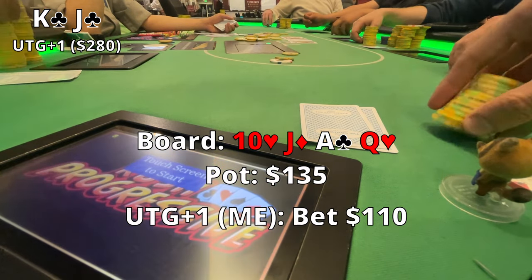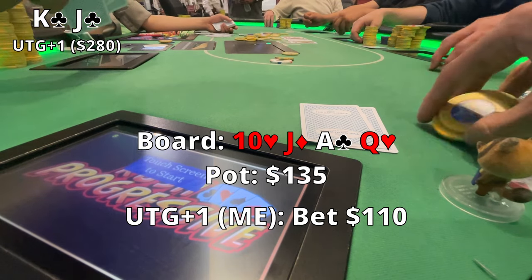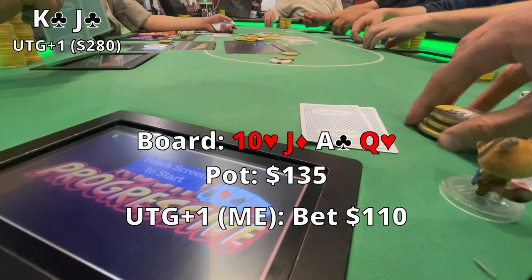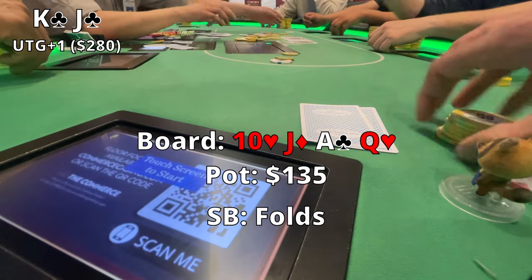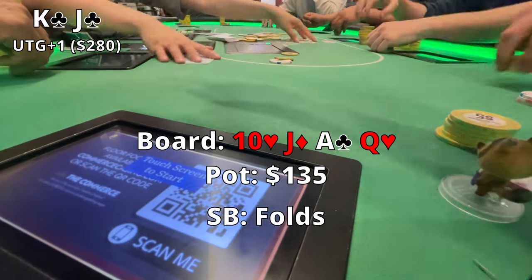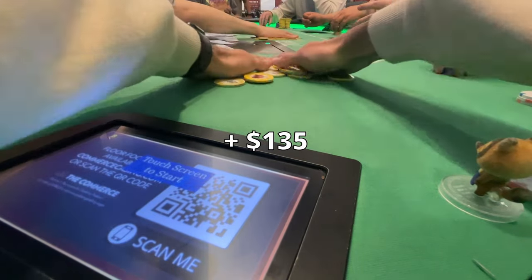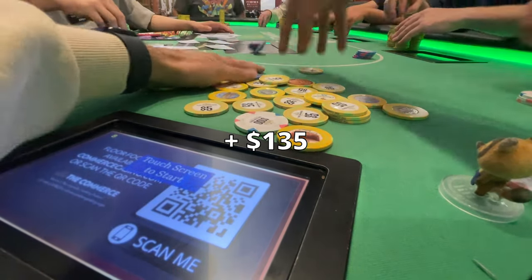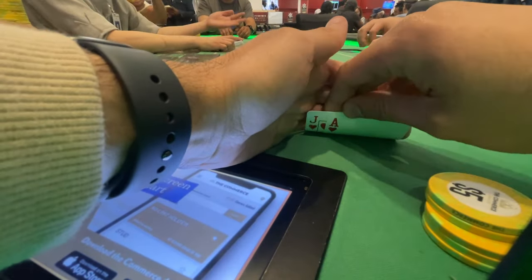I bet $110, which I actually think might have been too much, because if someone has two pair or something, I'm not baiting them in for the call and I'm going to lose a lot of value. Middle position folds and small blind folds quickly after. I'm beating myself up thinking why did I bet so much — but I was a little scared of the flush. Scared money is not going to make me money, so it is what it is. Let's move on to the next hand.